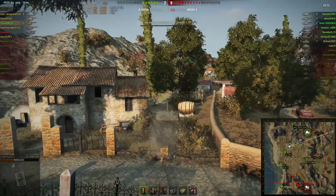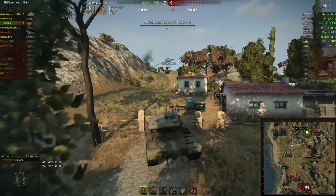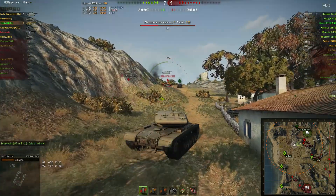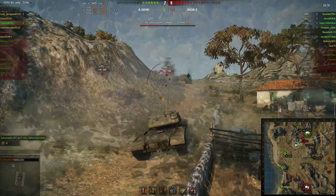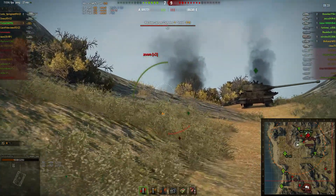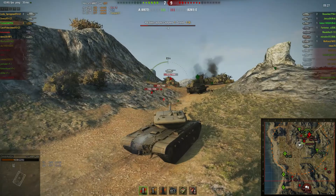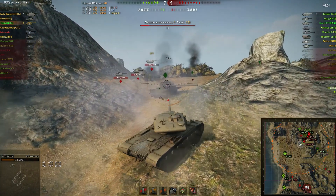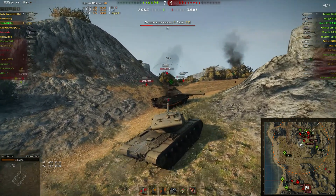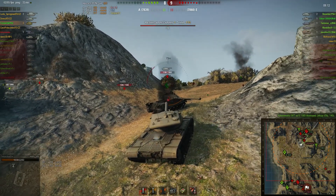A T54 gets spotted — I try to shoot him but sadly miss. A Leopard gets spotted too — I try to put a shot on him but it goes into nothing. Doing snapshots like that is just stupid; don't ever do that with a T57 — you're wasting your shots. Third and fourth shots go in. Then I need to reload, so I go behind a corpse and wait the 23 seconds before I go back in to kill them.